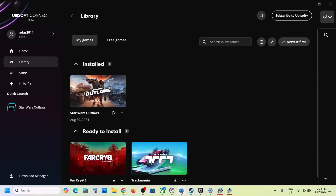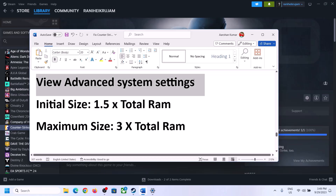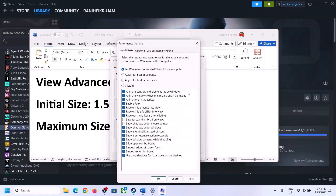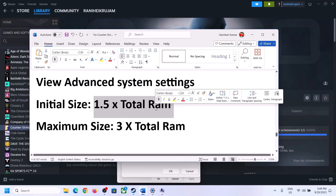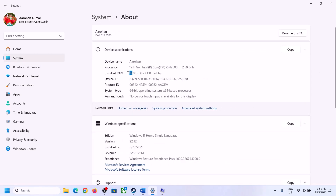The next step is to increase the virtual memory. Type 'View Advanced System Settings' in the Windows search box, click on it, then click the first Settings button, go to the Advanced tab, and click Change. Uncheck the box that says 'Automatically manage paging file size for all drives.' Select the drive where the game is installed, then put a check on 'Custom Size.' For the initial size, the formula is 1.5 times your total RAM in megabytes. You can check your total RAM in Windows Settings under System > About.